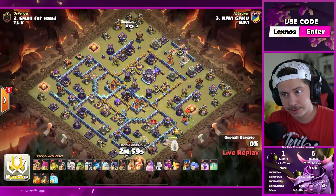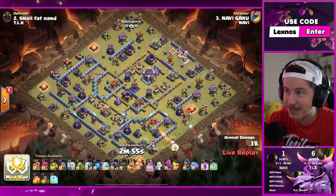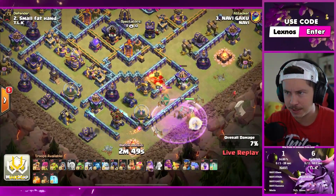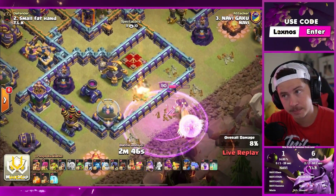Gaku is in with queen charge. Super barbarians — 30 super barbs in this attack. Queen on the bottom side of the base with healers. Queen on queen action right here — queen's gonna win, of course.